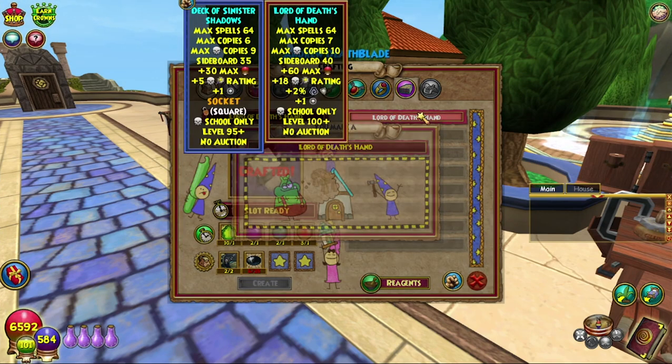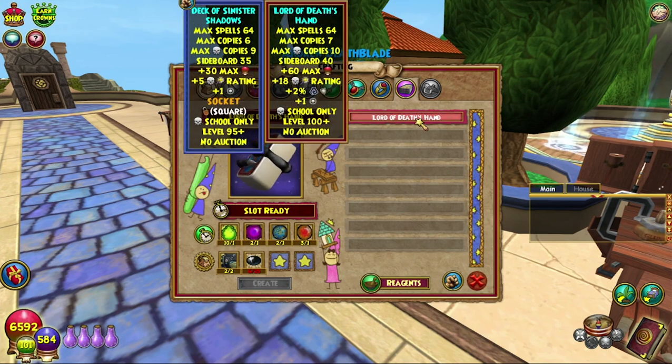Obviously the stats on this are not particularly good at the moment. It gives 64 max cards, which is the same as my one currently — like all of them full. Max copies 7, which is better than mine. Max death copies 10. Sideboard 40. 60 health, 18 crit for death, 2% shadow resist, and one power pip. Death school only, level 100 plus.